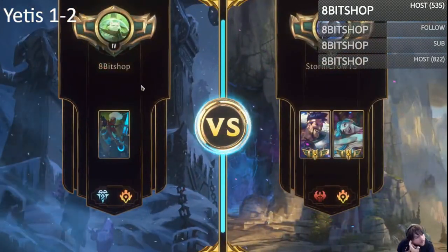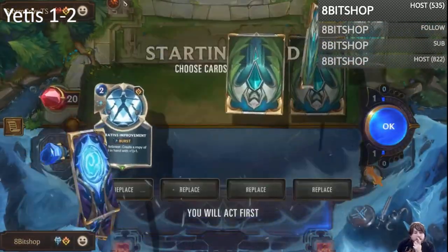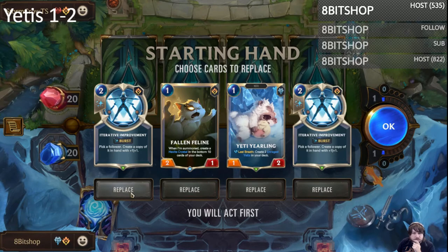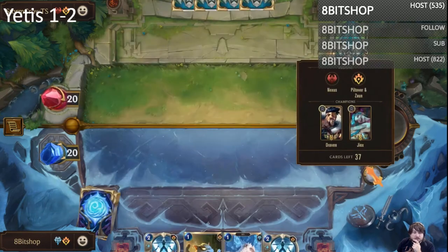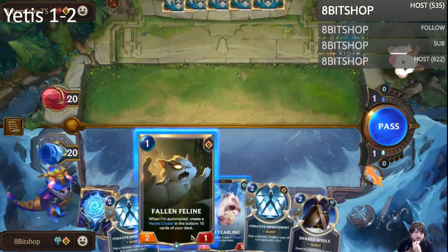Now that I know how that crystal works, I definitely think I'm gonna end up cutting it from this version of the deck for sure. I don't know what I'm gonna use instead of the Fallen Felines, but I definitely would prefer using something else. In this matchup though, I think getting as many of these Fallen Felines as I can is probably super important.